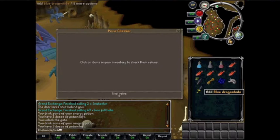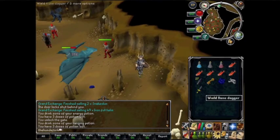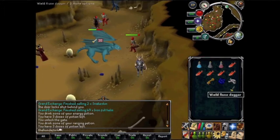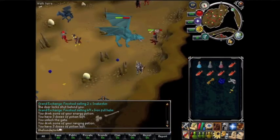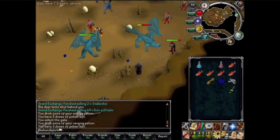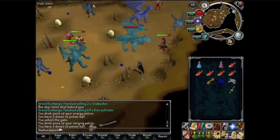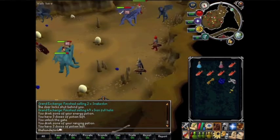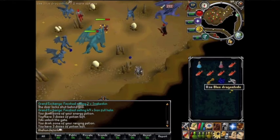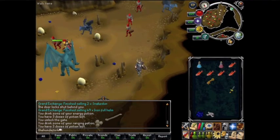Let's go to the price checker. Right now blue dragon hide is 2k and dragon bones are 3k, so that means you get about 5k for each kill plus some extra drops sometimes. When you have a full bag you'll get about 60 or 70k if I remember right. As you can see there are many people here and that's because they are botting.